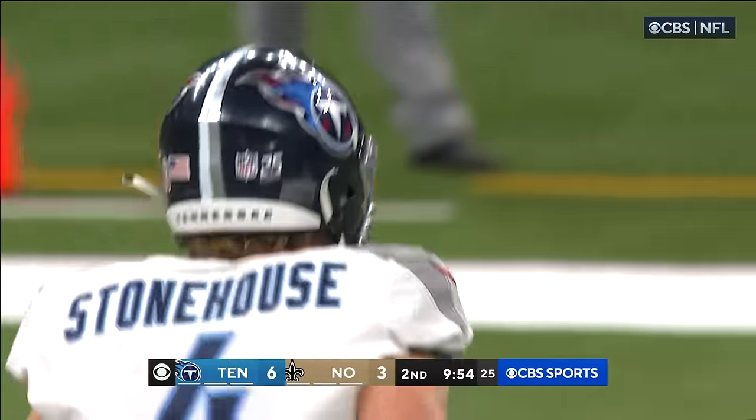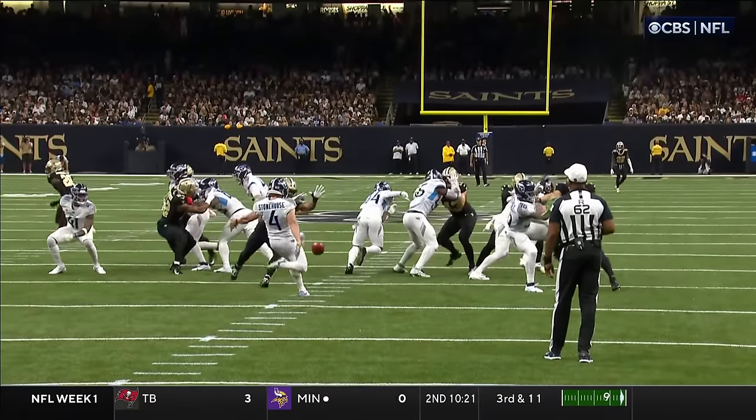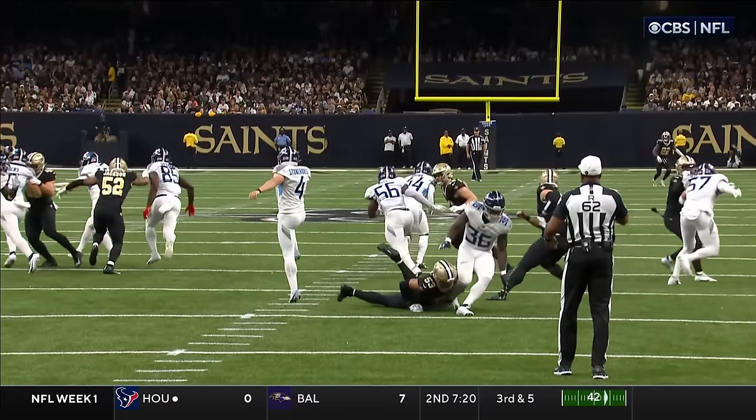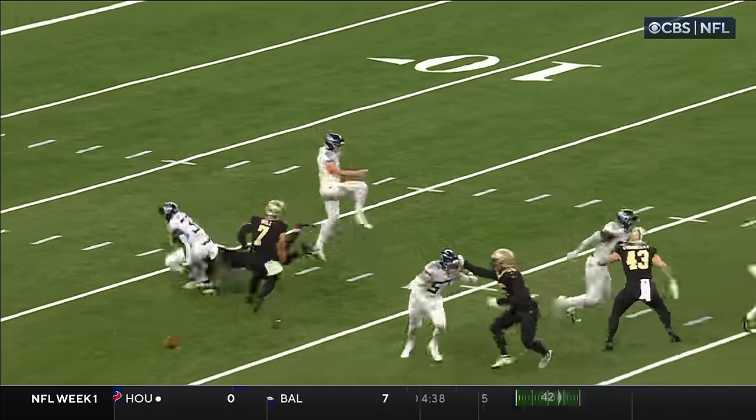The Saints block it. We're going to look at the top of the screen right there — you're going to see him come free with the perfect technique of taking the ball right off of Stonehouse's foot, coming in there and forcing the blocked punt.